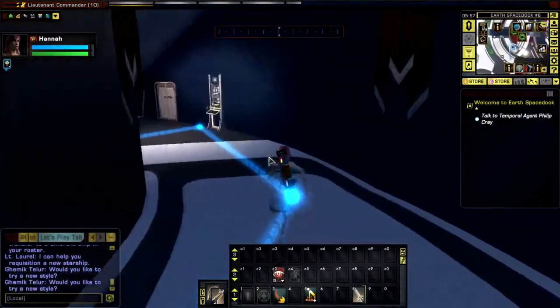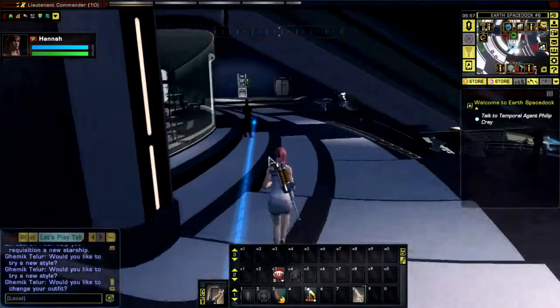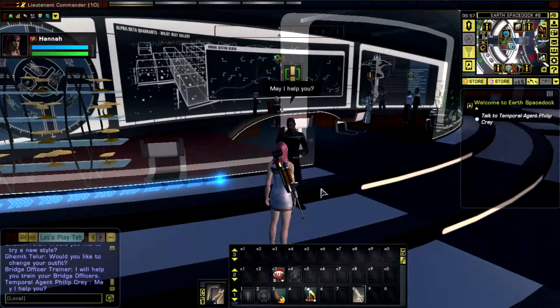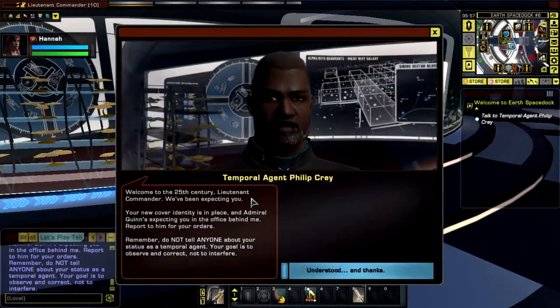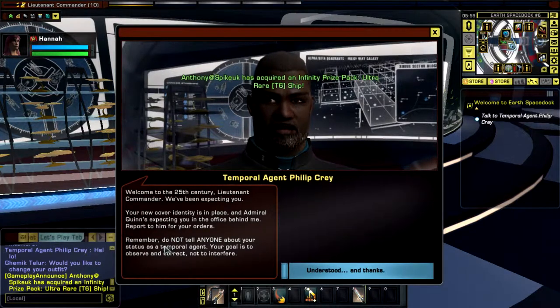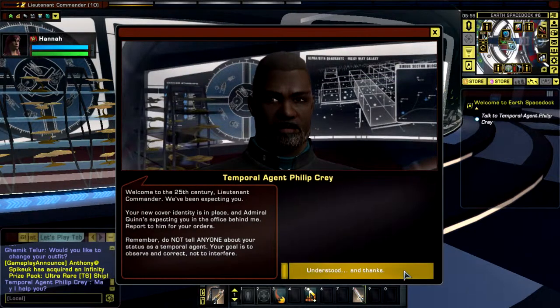Following the nice shiny blue line to Philip Cray who's the Temporal Agent. Welcome to the 25th Century. Lieutenant Commander, we've been expecting you. Your new cover identity is in place and Admiral Quinn is expecting you in the office behind me to report for your orders. Remember, do not tell anyone about your status as a Temporal Agent. Your goal is to observe and correct, not to interfere. Understood, and thanks.